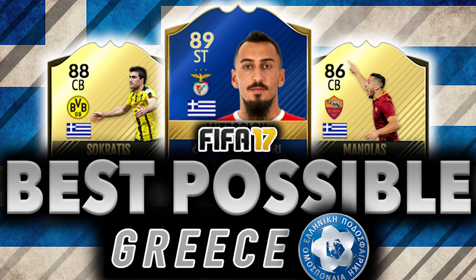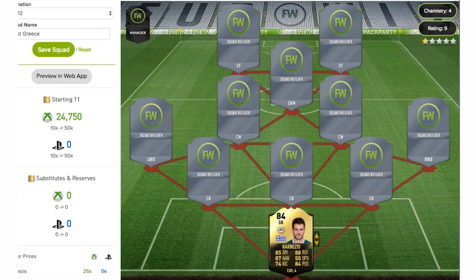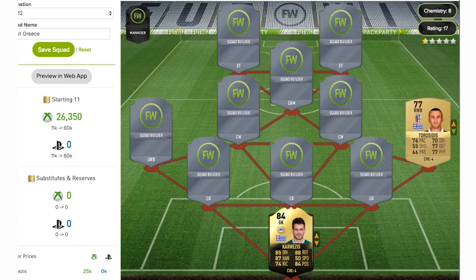First we have the goalkeeper Karnesiz, and as we can see he has got an 84-rated in-form card playing for Udinese, the Italian team, in FIFA 17. It's a decent looking in-form to be honest — some good stats for a goalkeeper overall, and yeah, looks like a solid goalkeeper.